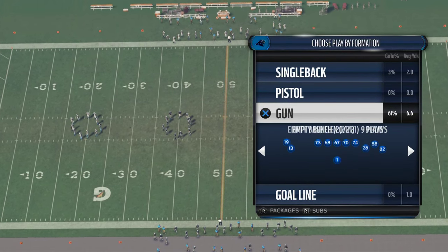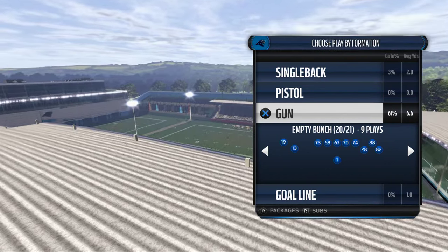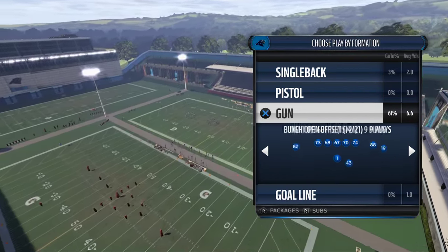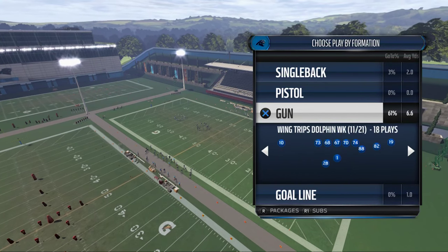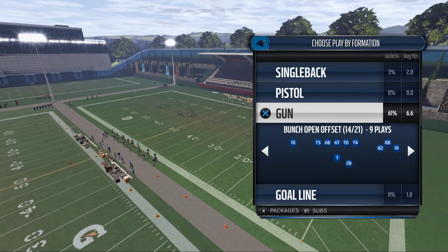Over the last couple of days, we've talked about the shotgun empty bunch as our base play, the shotgun tight offset tight end as our man beater, and the bunch open offset as our zone beater.